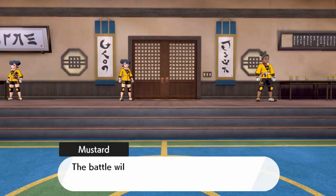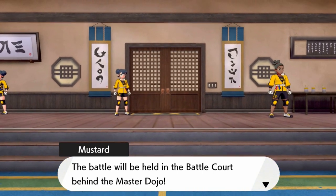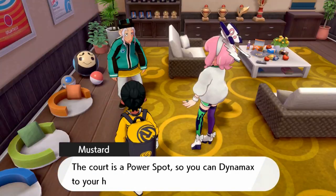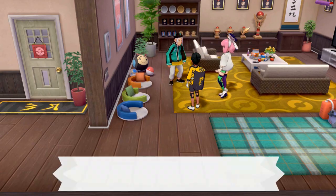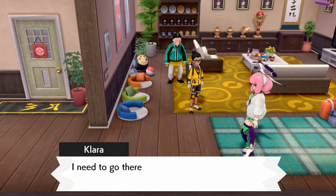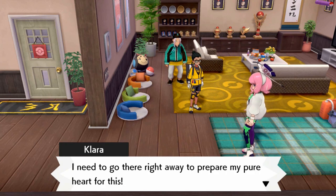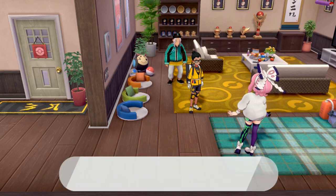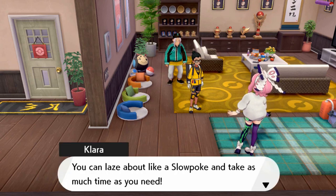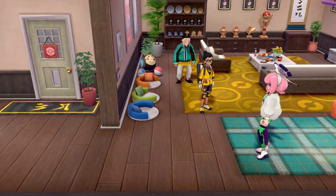The winner will be granted the secret armor of the master dojo. The battle will be held in the battle court behind the master dojo. The court is a power spot so your Pokémon can Dynamax to your heart's content. 'I need to go there right away to prepare my pure heart for this — I'm going on ahead. You can laze about like a Slowpoke and take as much time as you need.'